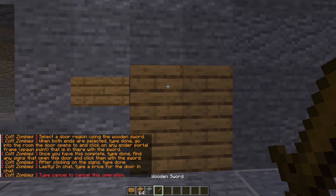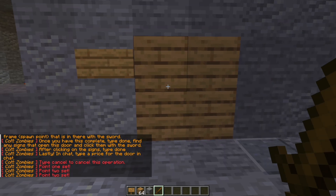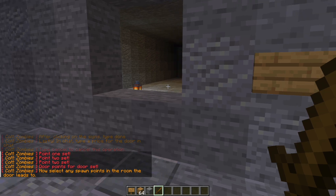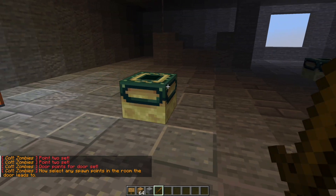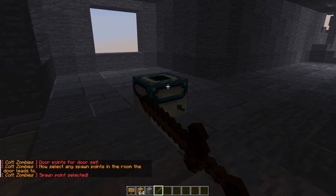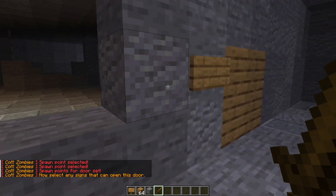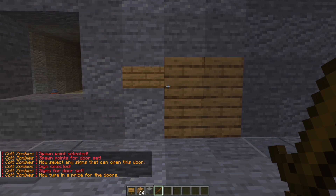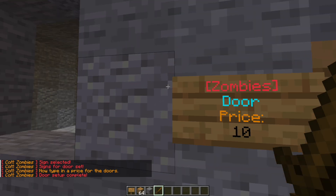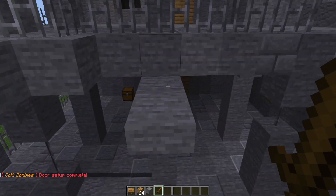This gives us a wooden sword, so we need to left-click the top left corner of the door, right-click the corner, then hit done. Now we need to go to the other side where it will show the ender frames where the spawn points are, and we need to left-click these so it is linked to the door. Hit done, then left-click any signs that will affect the door, type done, and now we need to type the price in chat — so $10. That is how you set up a door, and you can go around the map adding as many as you want.